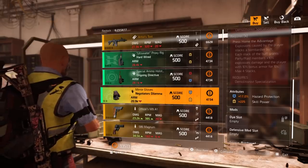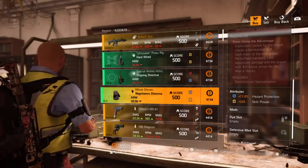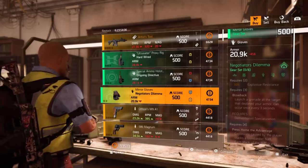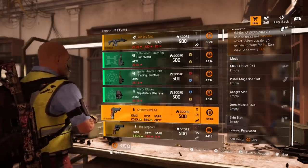On some Negotiator's Dilemma gloves — these aren't bad if you're looking for additional hazard protection or 225 skill power. It's a filler's choice. If you just want to run the two-piece Negotiator's Dilemma for 30% explosive resistance, you can add 17% hazard protection or go with extra skill power. It has a defensive mod slot.